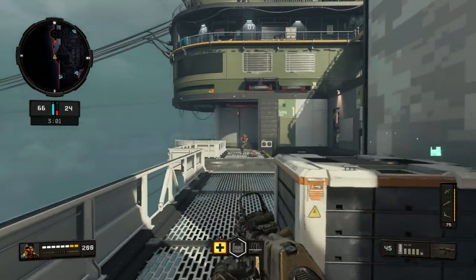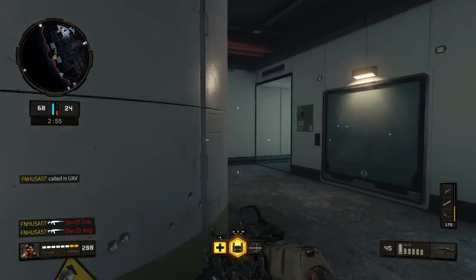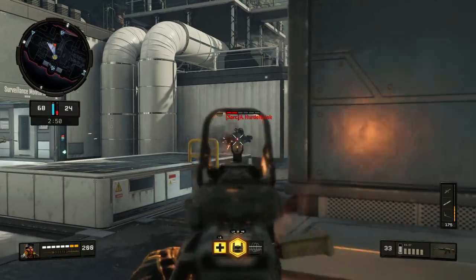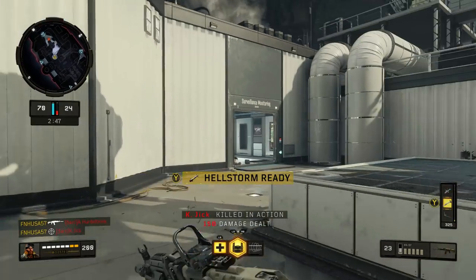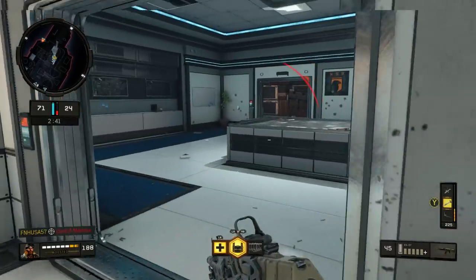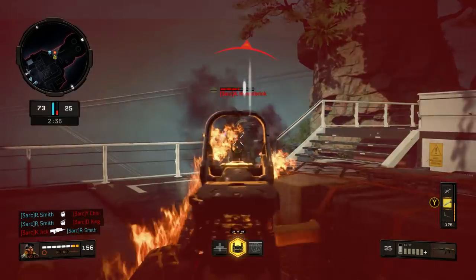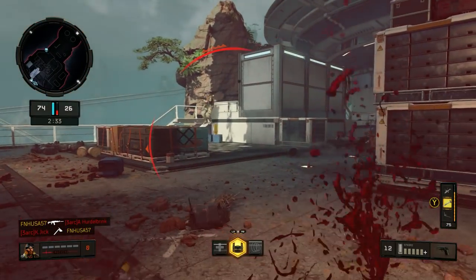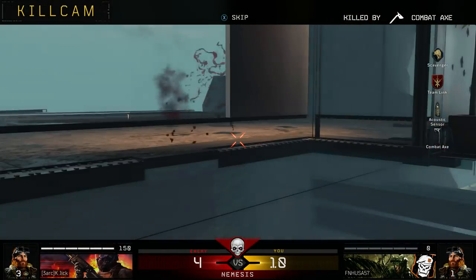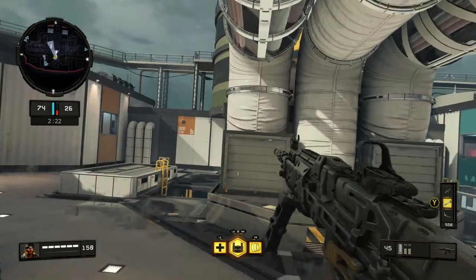Your bots will just stand there and do nothing, which is why it takes the longest to complete the easiest difficulty - simply because the bots basically don't do anything at all. On Veteran, the bots will actually kill each other pretty quickly and can be quite a threat to you, since they like to use the Paladin sniper rifle which is a one-hit kill. Sometimes they pull off some pretty amazing feats, like hitting you in the face with a throwing axe - I can't say I've actually had them do that before.